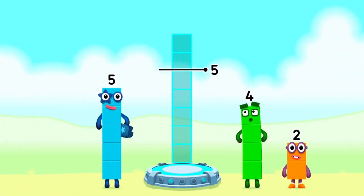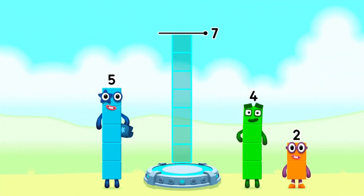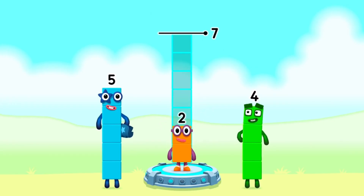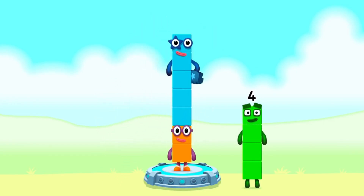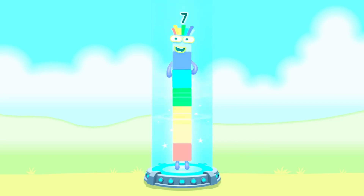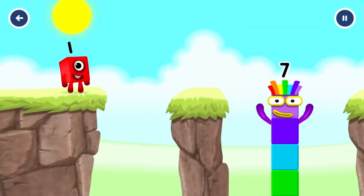Add number blocks to make 7. Two. Five. You cracked it! 2 plus 5 equals 7. I am 7. Excellent!